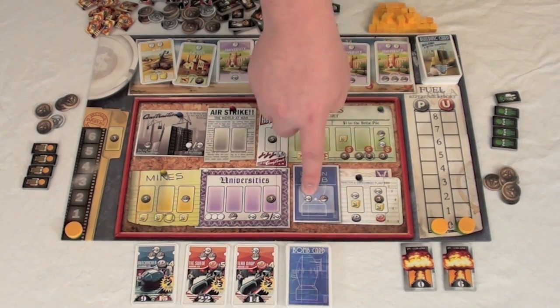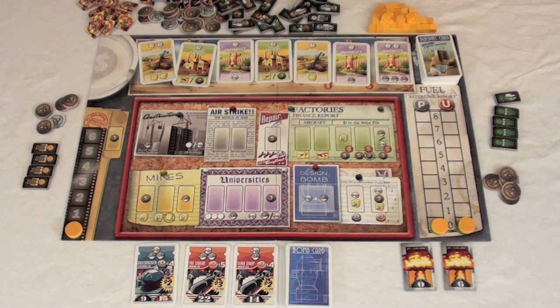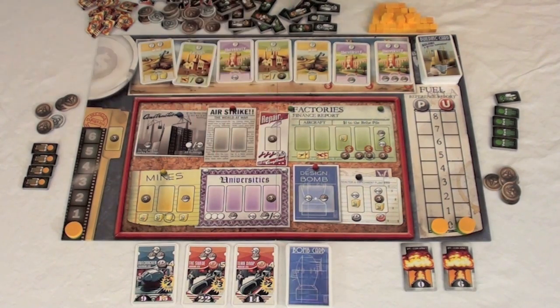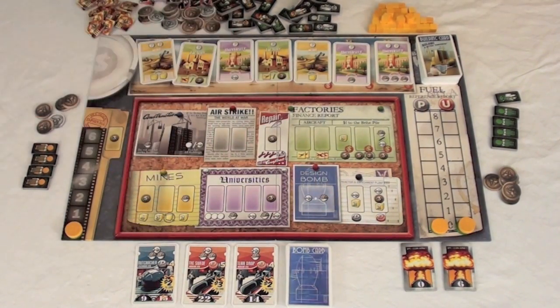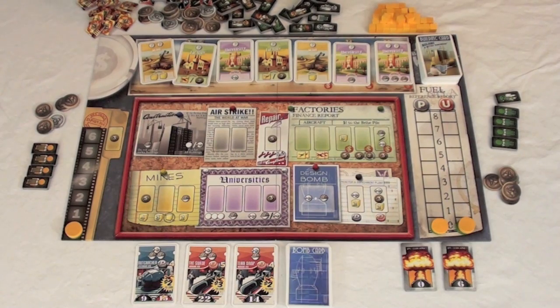The bomb design spot requires you to place both an engineer and a scientist simultaneously — the only spot in the game requiring two workers at once. When you do this, you pick up three cards and choose one, pass them to the next player who also chooses, and you receive the last card. So you end up getting one more card than everyone else for taking this action.